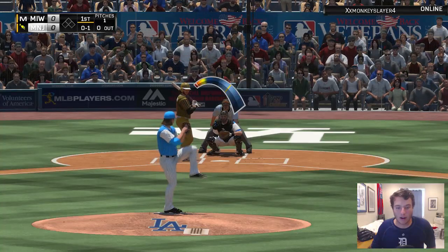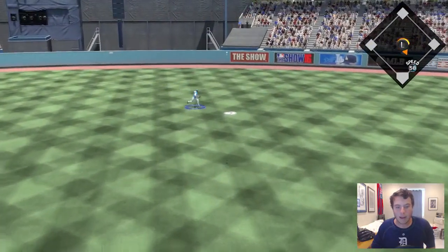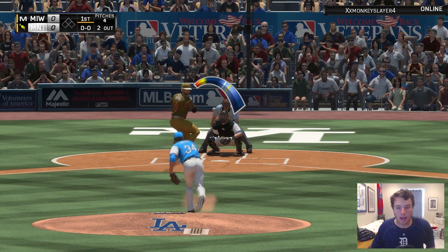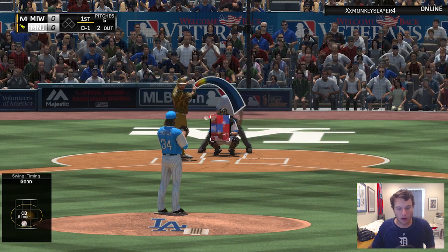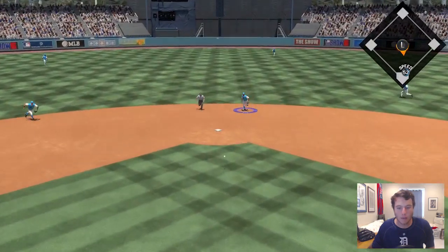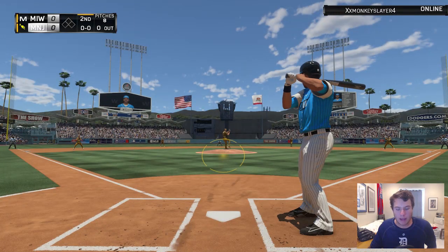We're getting Noah Syndergaard once again — we struggled in his last two appearances. Let's see if we can get things together and get a good quality start. Two outs in the inning, haven't gone with any off-speed yet, so let's see if we can throw him off. He swings and miss — 0-1 count. High cheese gets a ground ball, easy play, three outs.